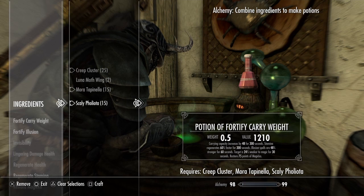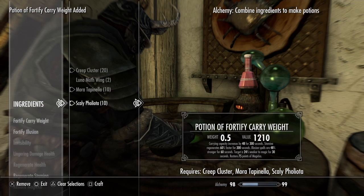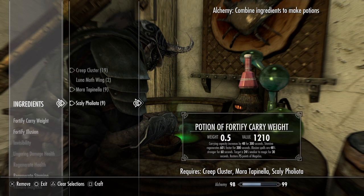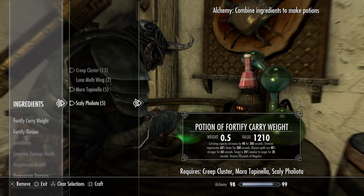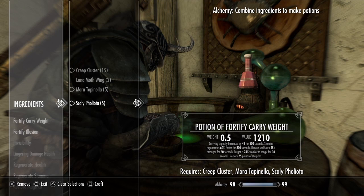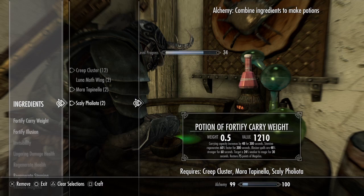I'm starting to make these — even at level 98 you can see it's giving me a bunch of skill gains. The lower level you are, this is going to increase your alchemy skill dramatically. Each one of these is valued at 1210 gold, and that will also vary — the higher level you are, the more money they'll be worth.